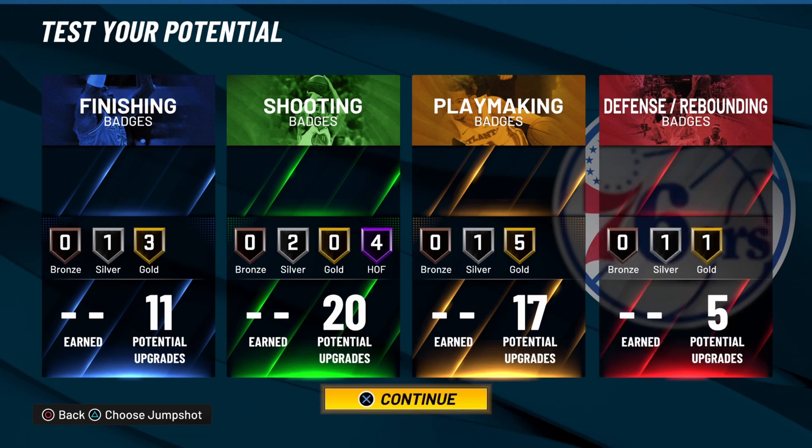That is the video for today on how to create the rare offensive oriented four build in NBA 2K22 current gen. This build is honestly kind of an all-around build. If you enjoyed the video hit that subscribe button, turn on post notifications so you won't miss any future videos, and don't forget to smash that like button on the way out. Can't wait to see y'all in the next one. Goodbye!